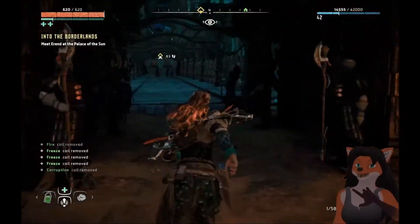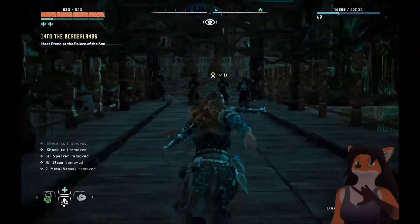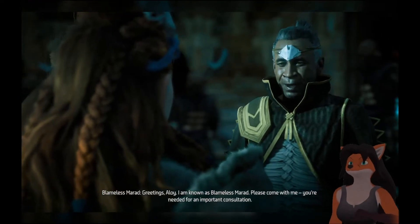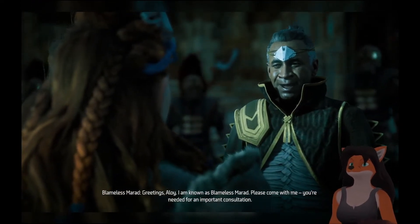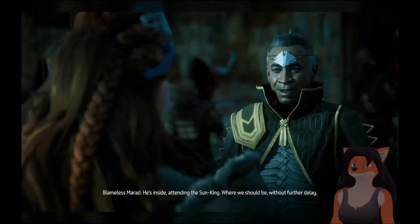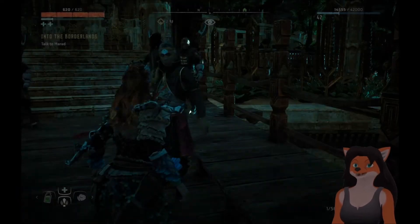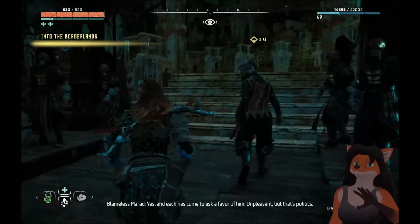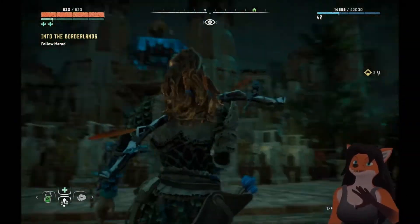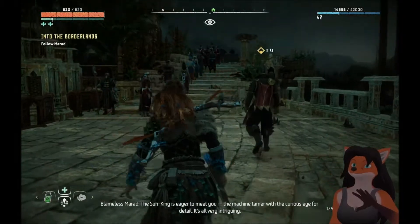We actually haven't been to the Palace of the Sun yet. Blameless Maraad. All of these people are here to see the Sun King — each has come to ask a favor. Unpleasant, but that's politics. The Sun King is eager to meet you. The machine table with a curious eye for detail. It's all very intriguing.